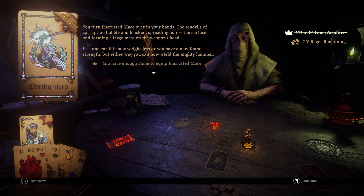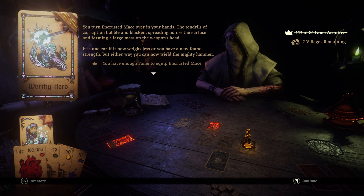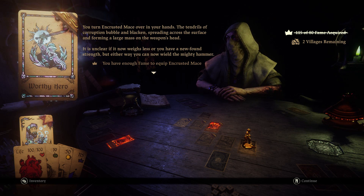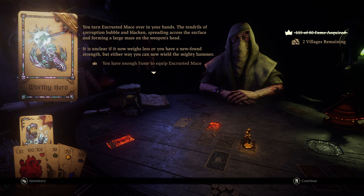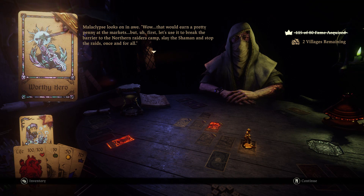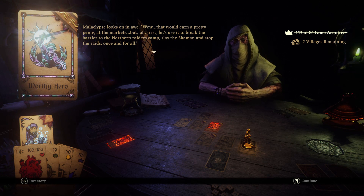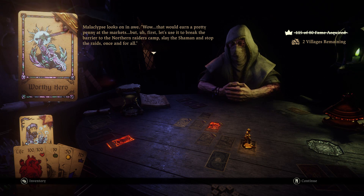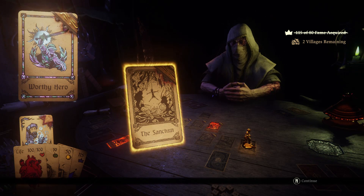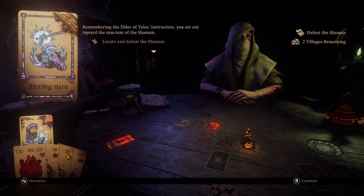You turn the Encrusted Mace over in your hands. The tendrils of corruption bubble and blacken, spreading across the surface and forming a large mass on the weapon's head. It is unclear if it now weighs less or you have found newfound strength, but either way you can now wield the mighty hammer. First, let's use it to break the barrier to the northern raider's camp, slay the shaman, and stop the raids once and for all. Remembering the Elder of Talos' instructions, you set out toward the Sanctum of the Shaman.